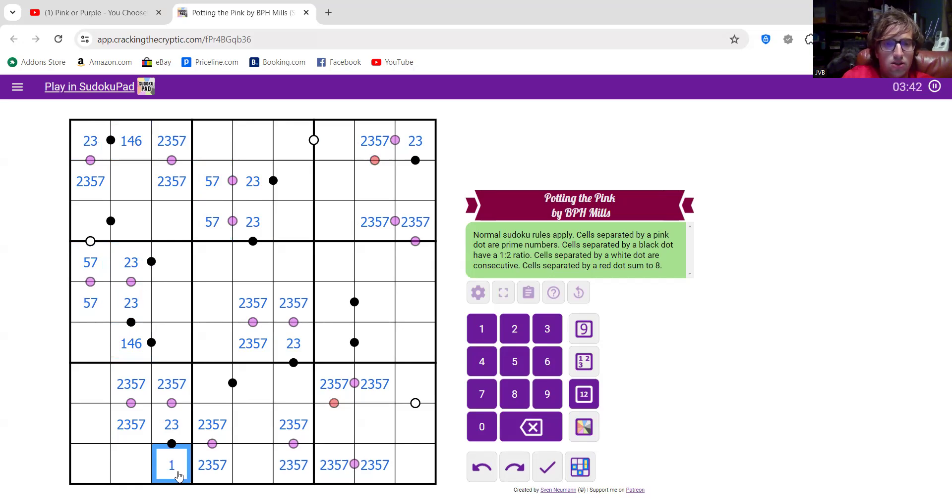Awesome. And that's also a 1, 4, or 6. That's also a 1, 4, or 6 — and so is that one. And that's also a 1, 4, or 6. So, separated by white dots, they sum to 8. Now that can be a lot of things — I'm not sure at the moment. But that needs to be 1, 4, or 6.